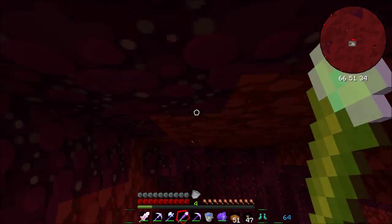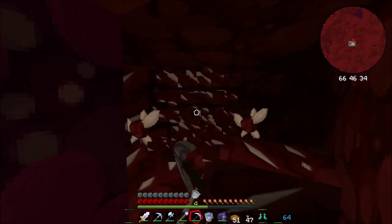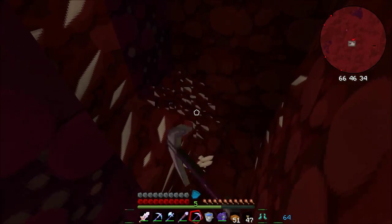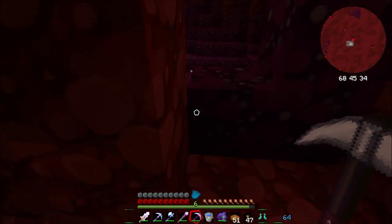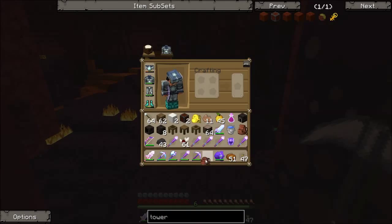I did read a comment maybe a couple of days ago - he said to take the golden feathers, because apparently they stop fall damage, which is pretty cool. So next time I see a golden feather or something in a chest, I'll definitely be taking it, because I didn't actually know that.